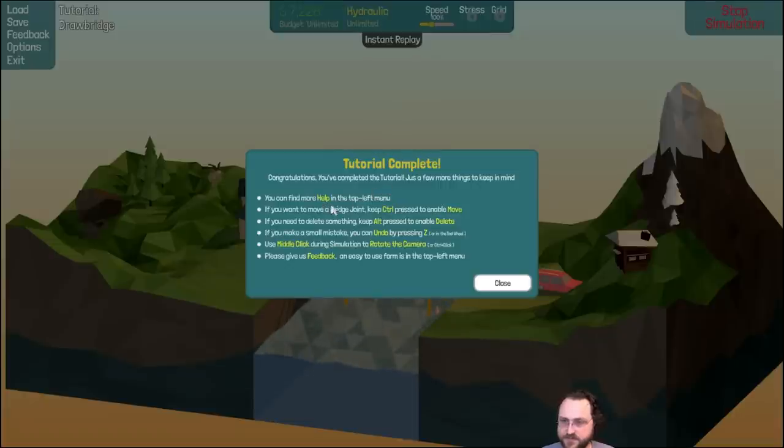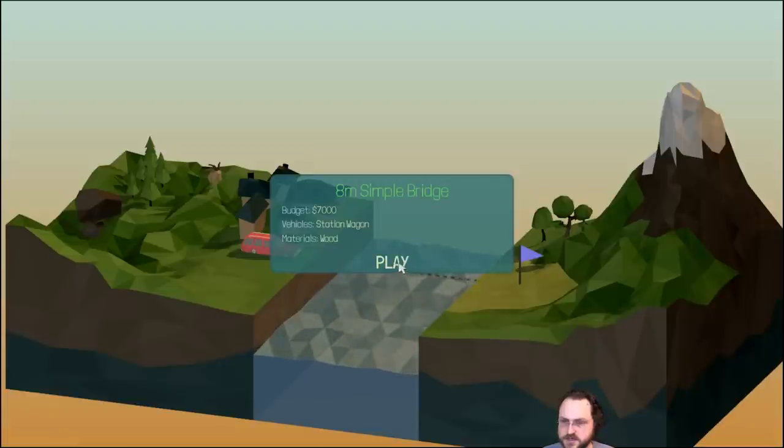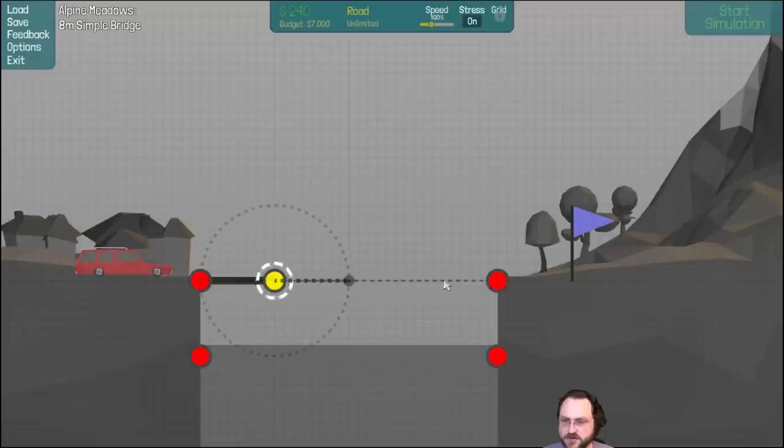Tutorial complete! Find more help in the top left menu. To move a bridge joint, keep Ctrl pressed to enable move. To delete, it's Alt. Undo is Z. Middle-click to rotate the camera. New feature unlocked: visualize load-bearing stress on joints. Toggle stress on and off from the top board — green means no stress, red means lots. First free challenge: simple bridge, station wagon, unlimited wood and road only.